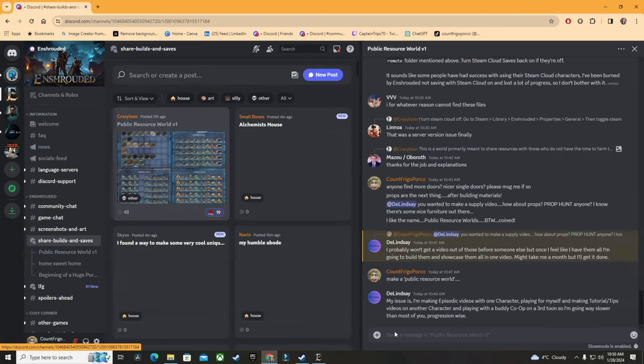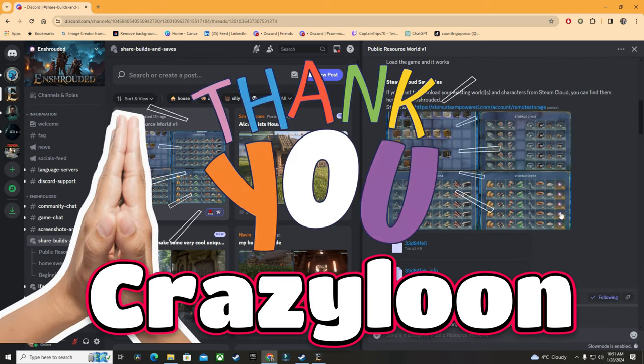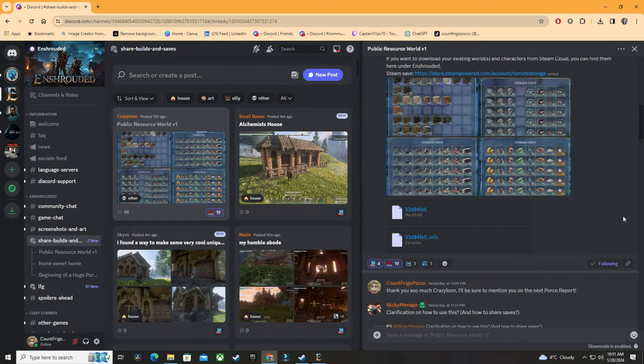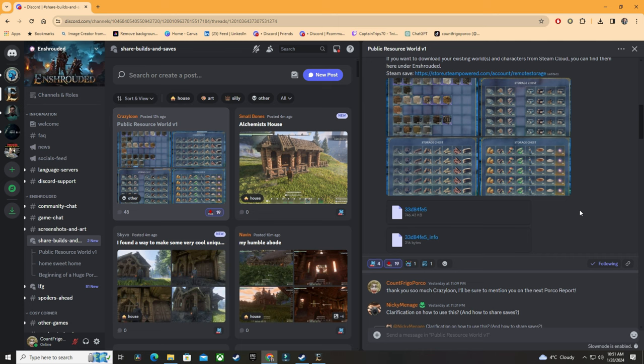Today's Porco Report doesn't start off in a game as it usually does — it's starting off in the Discord for Enshrouded. I want to say thank you to Crazy Loon for putting up his build in the Enshrouded Discord in the 'Share Builds and Saves' section. He created the first public resource so that everybody can have all the materials they need to build what they want.